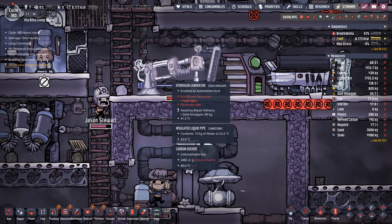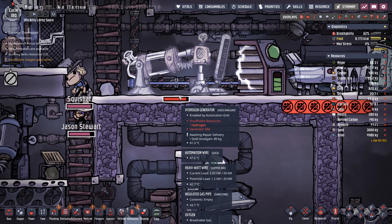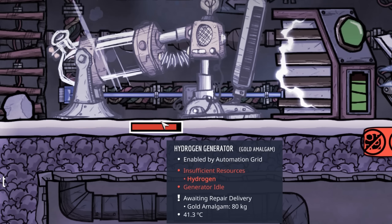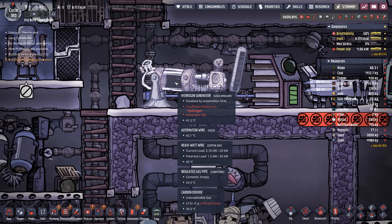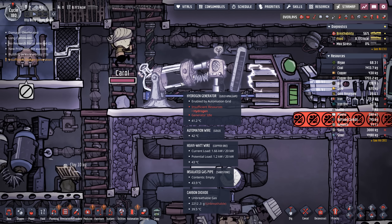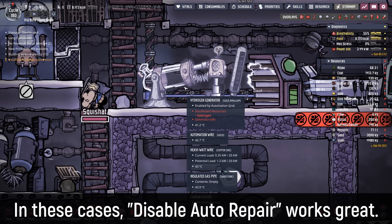We'll go ahead and turn off the hydrogen flow to the hydrogen generator. Just like I mentioned in the last episode, any sort of repair costs — in this case 80 kilos worth of gold amalgam — are just gone forever. One thing you can do to prevent that is instead of repairing it, just deconstruct it when it's broken and create it again. But sometimes before you can deconstruct it, the dupes are going to get there before you.